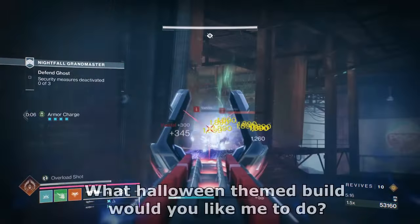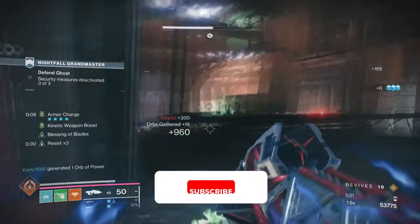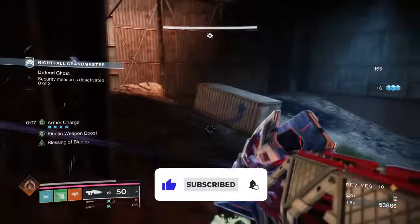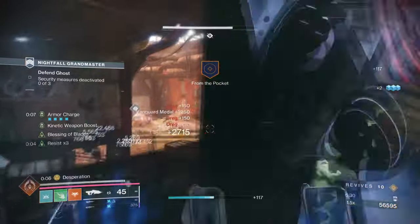Before we start, what Halloween-themed build would you like me to do next? Be sure to comment in the comment section. Starting with the general aim and exotic of the build, our aim is to showcase the power of Necrotic Grip and Necrochasm, while also leaning heavily into the melee style of the build.